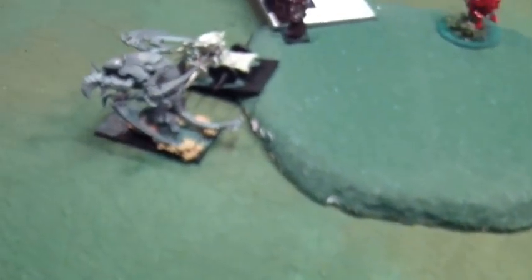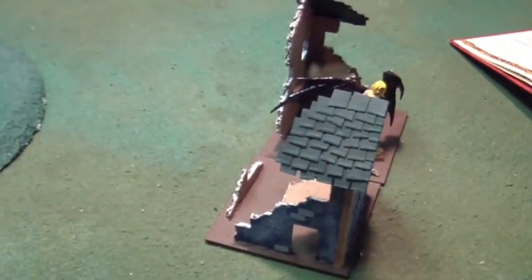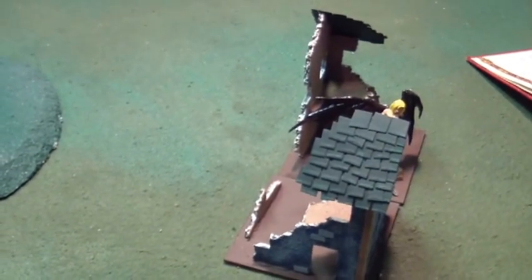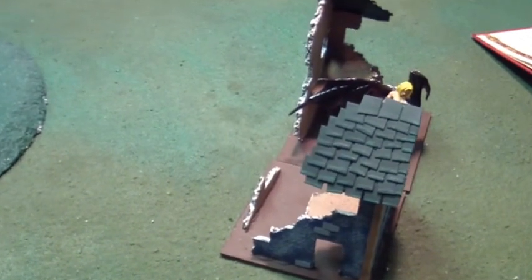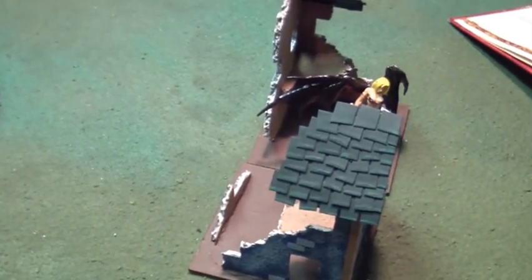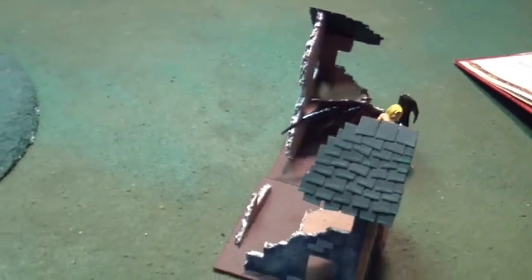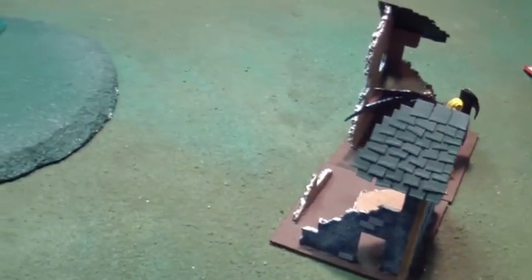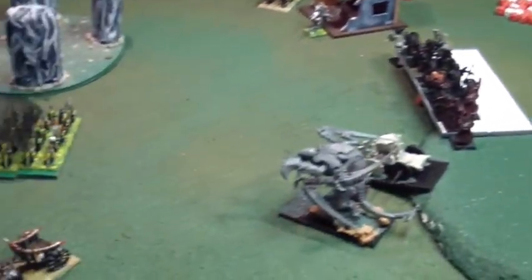Renato pointed out that the Vortex did not harm the Vortex Beast. We also figured out the Demon Prince's ward save was wrong — it should have been a 5-up ward save with reroll ones, not a 4-up. So she's sitting on one wound but probably should have been dead. The Savage Orc charged the guy in the building. I skipped the shooting phase — shot at the Warshrine, three-up ward save. In close combat I go before the Chimera; I need to get one more wound on it to kill it.